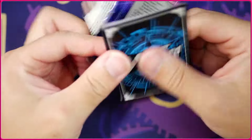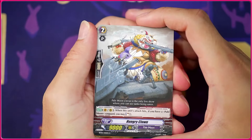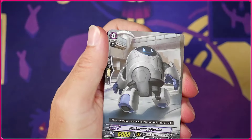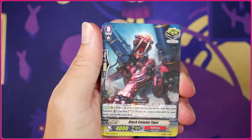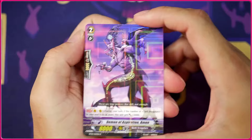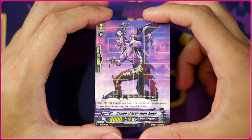It would be great to see a Tsukiyumi, honestly — not even for card value, just to have it. We got this insane hungry clown eating like a plane or something. Another Grander, the first Dimension Police starter, the Worker Pod Saturday which has no effect unfortunately. Got another crit and then we're going to get the Demon of Aspiration Amon — this looks so cool, especially on camera. It really does it justice.